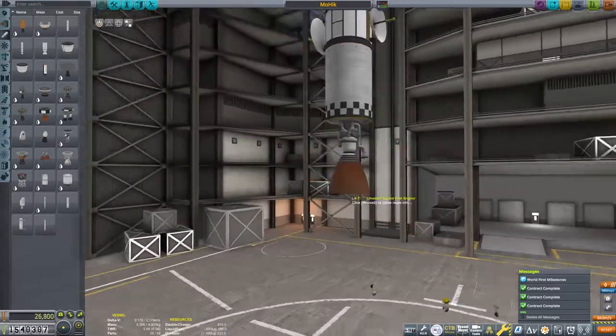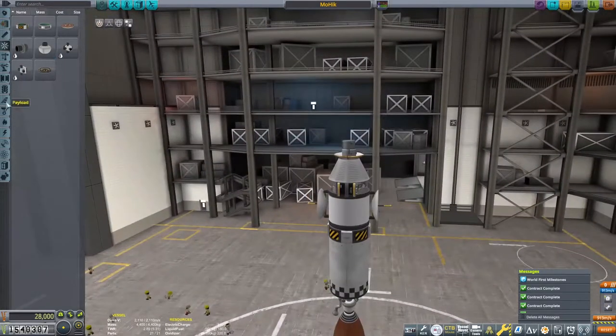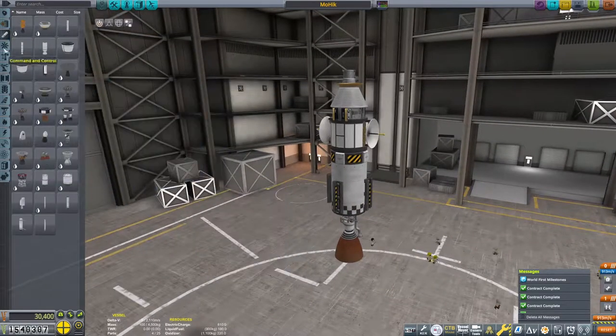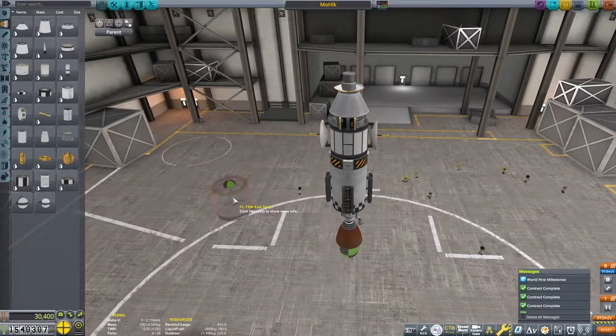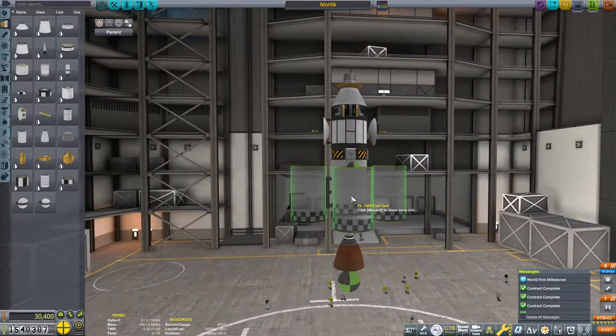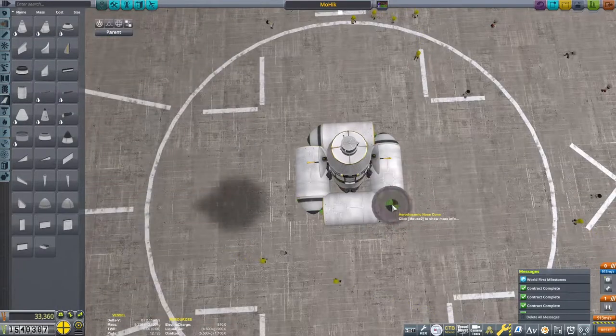I immediately put down an LV-909, replace it with a Cheetah, check a Poodle, come back to the Cheetah, and decide that the Cheetah engine — from the Making History DLC once again — is going to be the engine of choice here. The wiki tells us it fits particularly between the LV-909 and the Poodle, so this seems like a great place to use it.